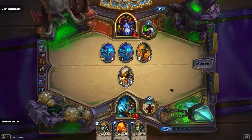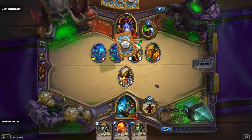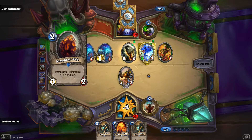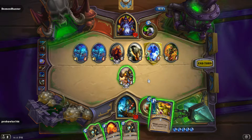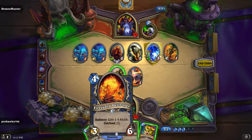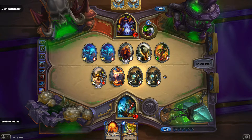Zoo is going to be a tough matchup in the sense that we have to control the board. We don't have the ability to control the board enough against Zoo to protect our Whirling Zap-o-Matics for the burst. Oh, that was a slight misplay on his part — well, he missed out on one damage. I don't know that it was necessarily a misplay. I don't know how good that taunt actually was for him. I was hoping for a Spell Damage Totem. I'm just going to load the board up and if he decides to spend his turn trading, I think that's beneficial for me.